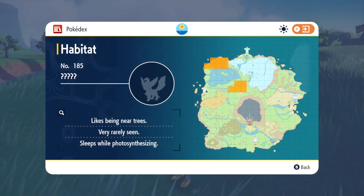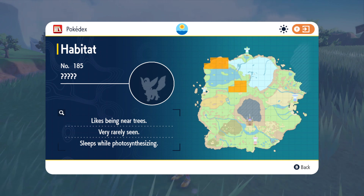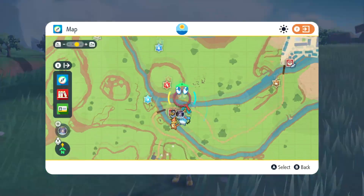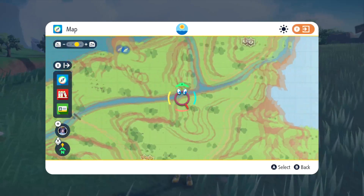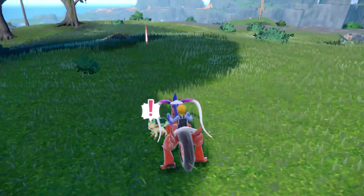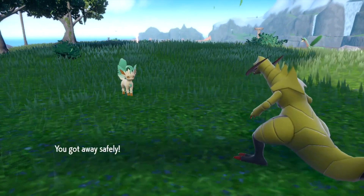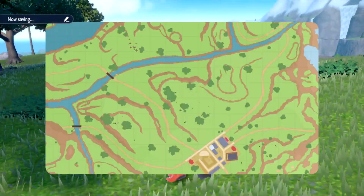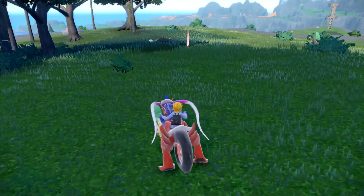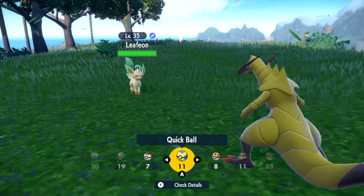Next we're going to look for Leafeon. He's located near trees and is very rarely seen. He's in similar locations as Jolteon, so let's head over there. I had better luck with Jolteon in this area, so I'll try this area again for Leafeon. I accidentally ran into one! He's level 35 — I'll show you where he is quickly. This is where I am on the map, close to that town. I had a feeling he'd be in this general area. Let's catch him — he's level 35, not bad if you want to get one early. Let's hit him with a quick ball!